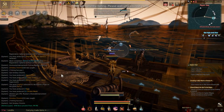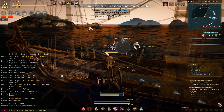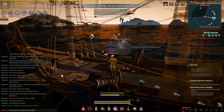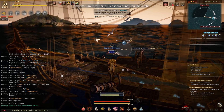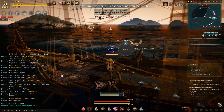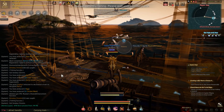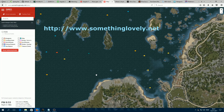The hotspots appear in fixed places in the ocean, but they are not there all the time — they come and go with some randomness, so you have to sail around and look for them. When you fish from a hotspot, it will eventually be fished out and disappear. On the website somethinglovely.net you can find the approximate location of the hotspots.